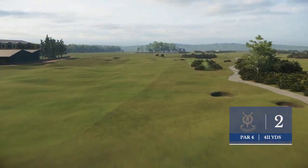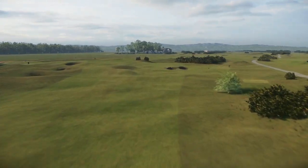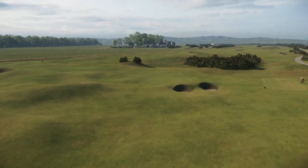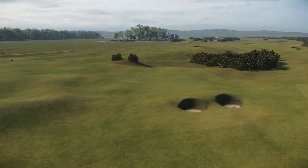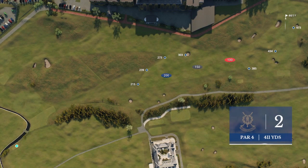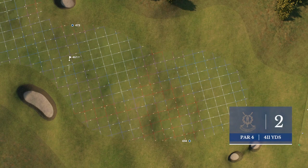The ideal tee shot is just a little over that gorse bush in front of you, which is down the right side — that's the best angle in. It also brings in a little bit of trouble, but if that pin is anywhere towards the middle of this double green, then you really want to be coming in from the right side.